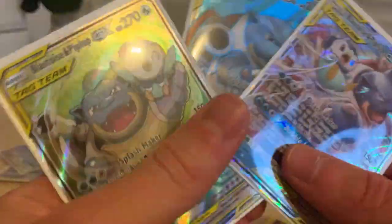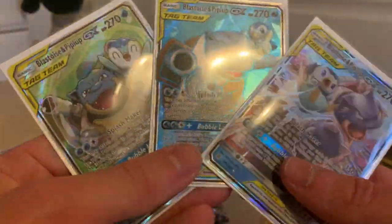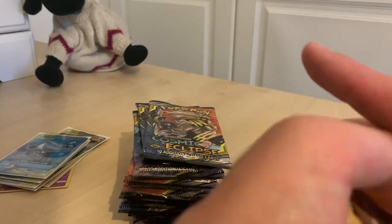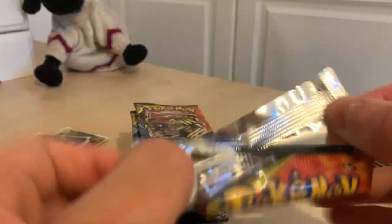So in this set we've managed to get all of the Blastoise and Piplup variants — we just need the rainbow one now. They're looking cool — it's just a bit funny, that's all. Right, let's just crack on with the opening. We've probably got about 10 packs left, maybe a few more or a few less.